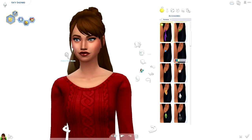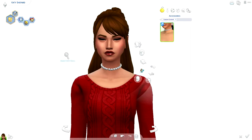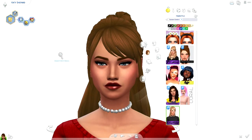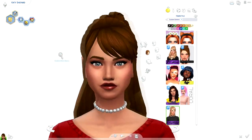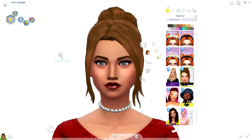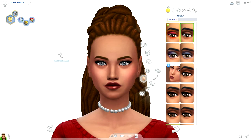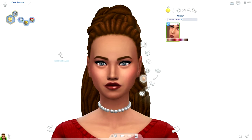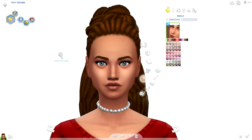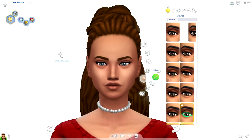Did we download any accessories? Yeah, we downloaded a pearl necklace. It only comes in one swatch and it's not my favorite color so I don't know whether to keep it or not. We definitely downloaded some makeup — and by some makeup I mean one eyeshadow. Let's take off everything else so you can see the eyeshadow really well. Honestly this is so cute — I'm going to keep it. It comes in swatches that are really enjoyable, a lot of nudes and stuff like that.